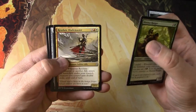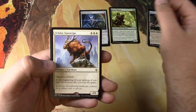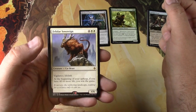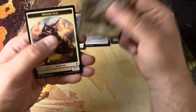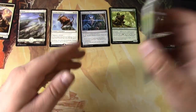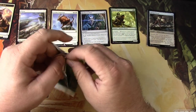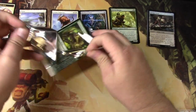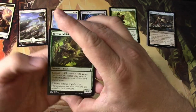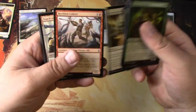We got a Marasa Ranger, a Resolute Blademaster, Hedron Archive, an uncommon, and a Phylodar Sovereign — cat beast, vigilance, lifelink, does some stuff — full art lands and a knight ally, and no expedition. How's everyone doing today? If you're doing well, toss me a like on this video and let me know what you think down below about Battle for Zendikar.